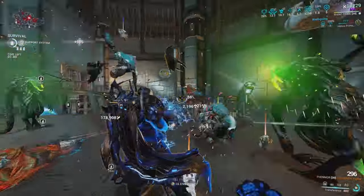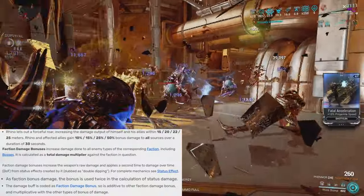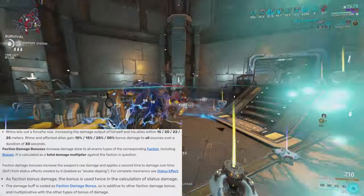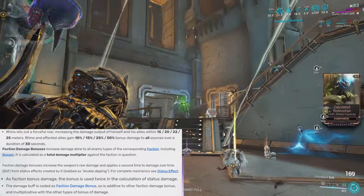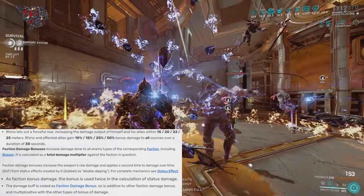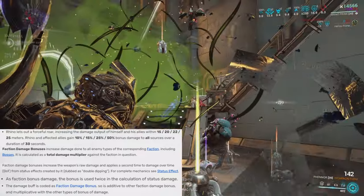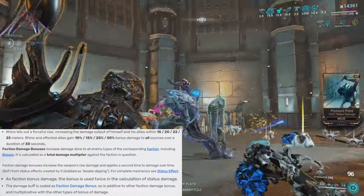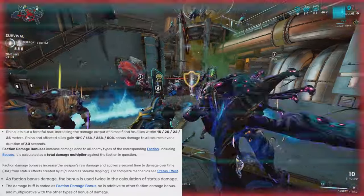Not only can you face tank anything thanks to the second ability, you can also buff yourself with his third ability, Roar — honestly my favorite ability from Rhino. This ability gives Rhino and allies in range a damage bonus to all sources, which is absolutely crazy because the damage buff is coded as faction damage. Faction damage is multiplicative with most types of damage in the game, and the damage bonus is actually applied twice when it comes to status damage — so it increases the weapon's raw damage and also provides a secondary bonus that applies to damage over time from status effects.